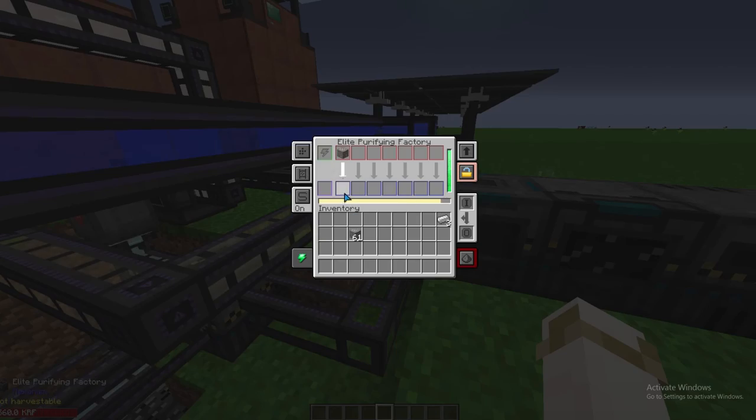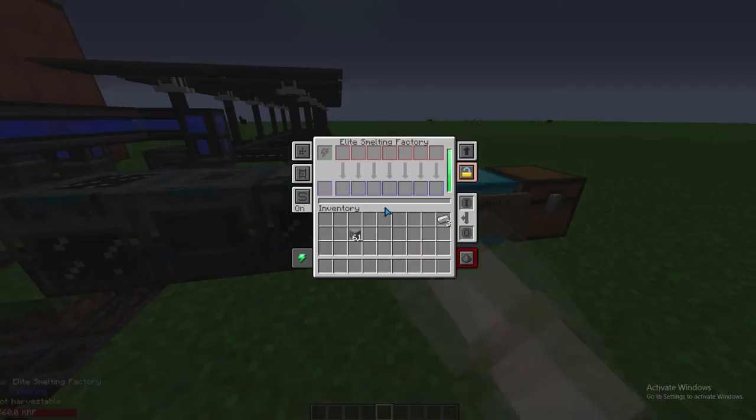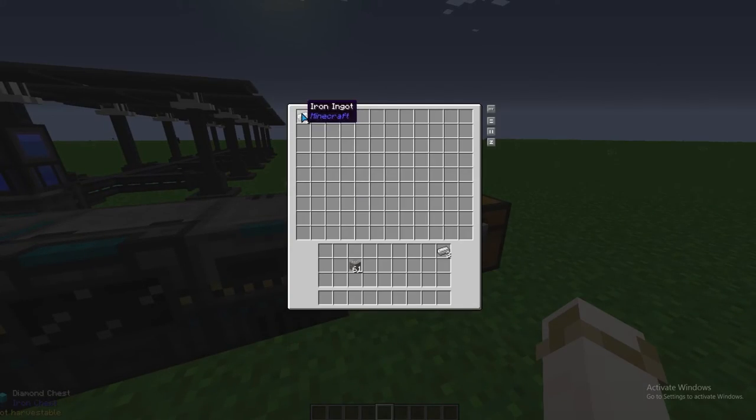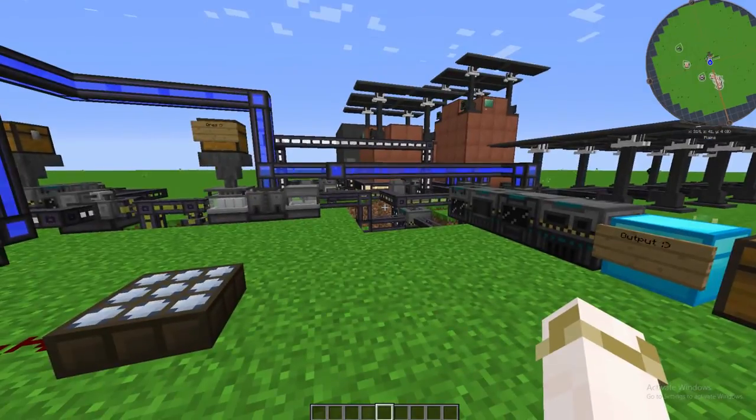You put your ore in, it's tripled, crushed, enriched, smelted, and now we have three ingots being produced per ore.